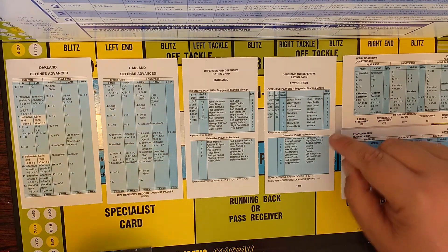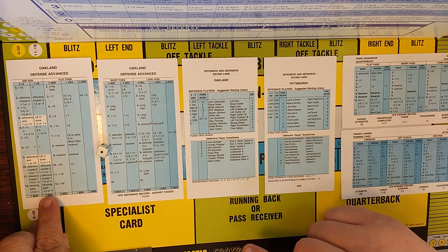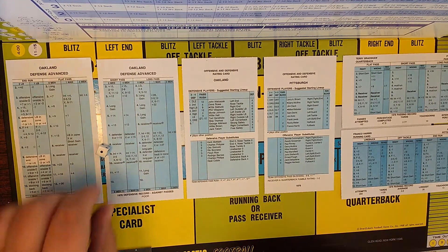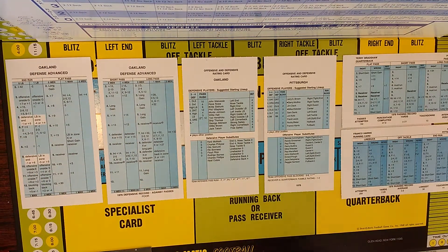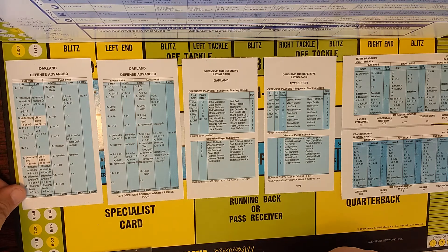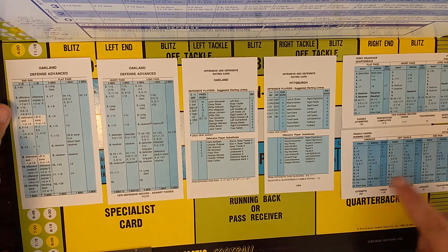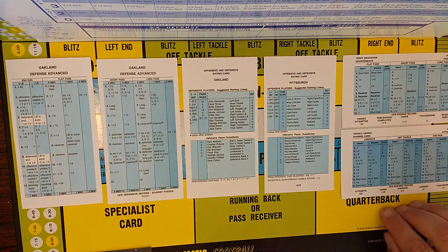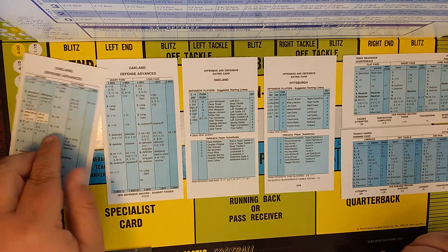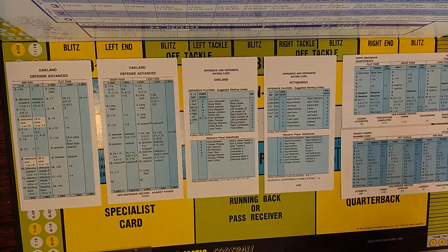Blocking back, Franco Harris. Let's say there's a linebacker out there — blocking back, plus 2 or minus 4. He rolls a 1. His rating is greater than 1, so it's a 2-yard gain. That is how you use the ratings for run blocking basically, when a position player and two possible results come up on the defensive cards. Only on the defensive cards — the offensive cards are just like they are in regular. We are using the advanced side of the defensive cards, and there's a lot more possibility here.